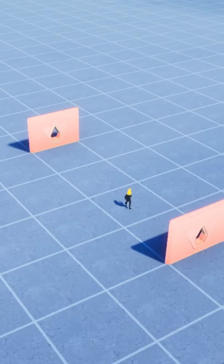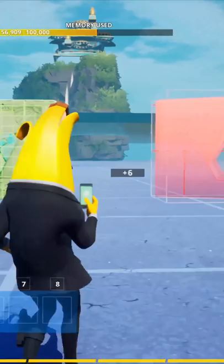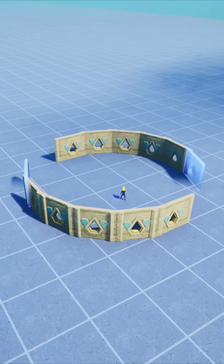Then select both walls, and you're going to copy that, and then you're just going to rotate in one direction. Make sure you don't move around at all, because you'll get off and it won't be in a circle. But once you're rotating, you just click, and that's basically it.